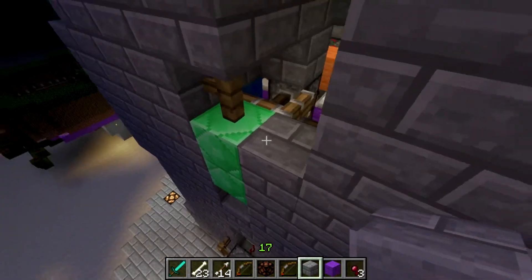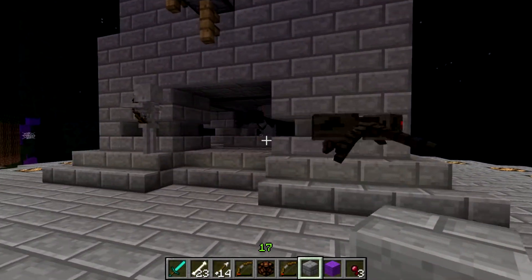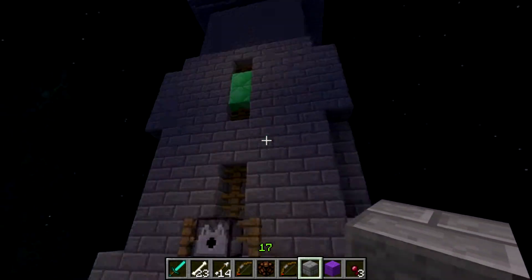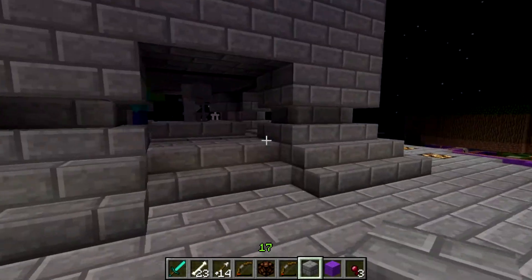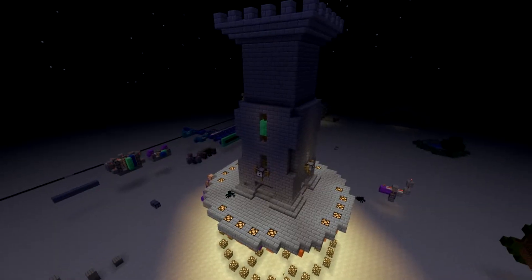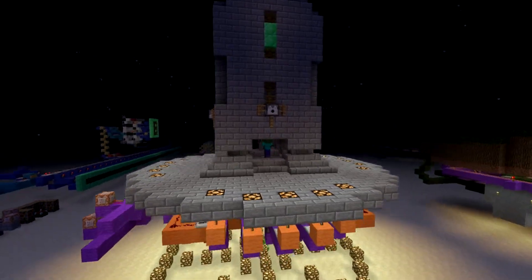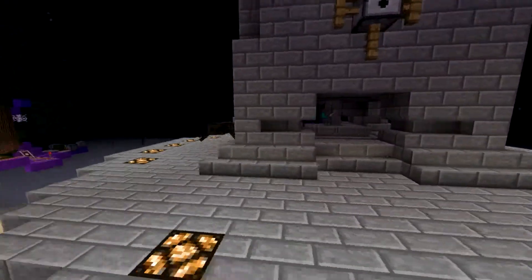So every time a tower gets captured, these pistons will move around and a different color will be pushed out — and that'll mark who owns the tower. Before you attack a tower, you're going to want to look at the color of it to make sure you're not attacking your own team's tower. Unfortunately, the color could only be two blocks because of space constraints in that room. The redstone was colliding. So that's the tower system in my Dota/LOL/Smite map — complete with its self-defense system, a health tracking system, a full reset, and team capture announcing.